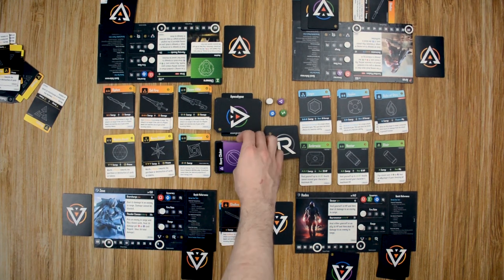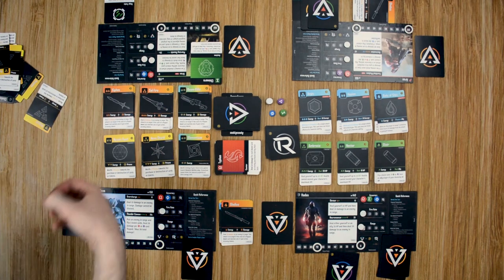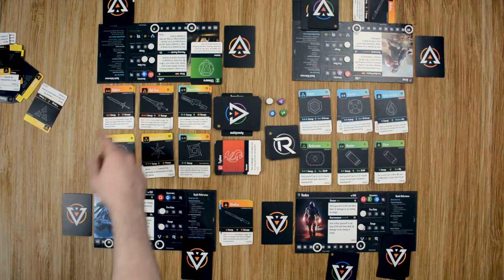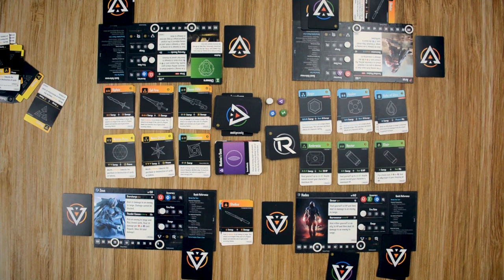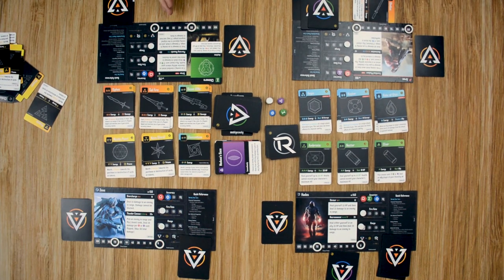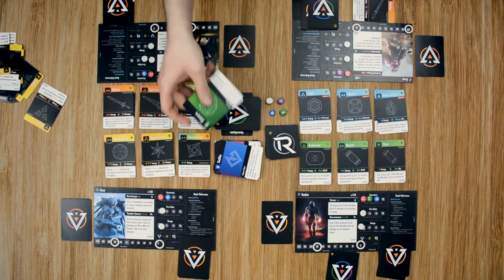Zeus fires the Thunder Cannon targeting Artemis — there's one, two, three — another 60 points of damage! Artemis has nothing to stop it, so she takes the full 60, dropping to 60 health. Her ability triggers — she flips a card and it is purple, so Zeus takes another 10. But that was well worth it — a huge hit. Moving back to Artemis's turn — she has the Chimera placed on her. At the beginning of her turn she flips a boost card; if it's red or blue, the card is discarded — otherwise she loses 10 HP. This time it gets discarded.